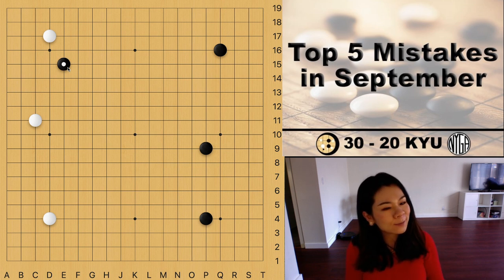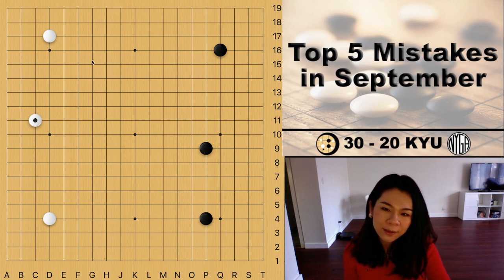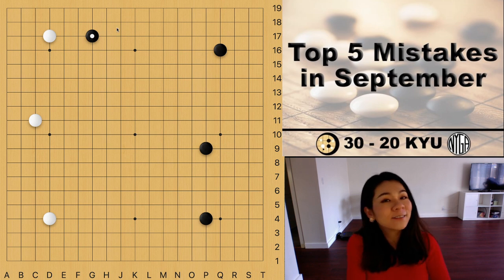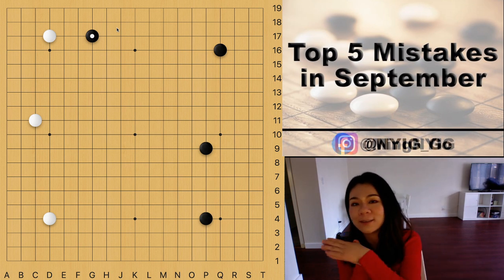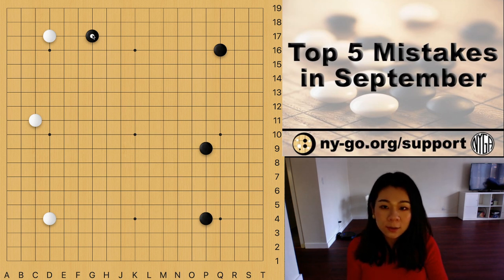Now probably you have another question: how do we know the stone is on the fifth line? If I play the stone right here, is it on the third line or the seventh line? The easiest way to check is that we always count from the closest edge. The board is a square with four edges, but we always count from the closest edge. So this stone is closer to the top edge, meaning the stone is on the third line.